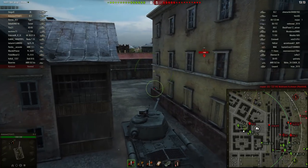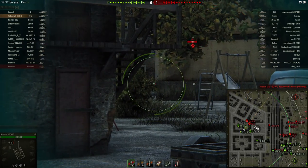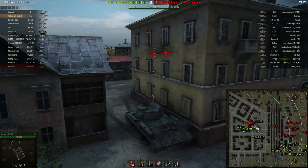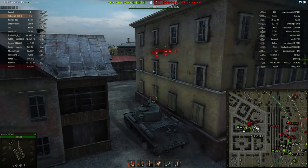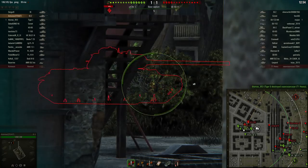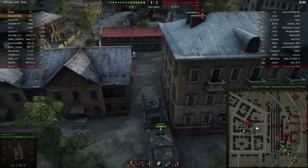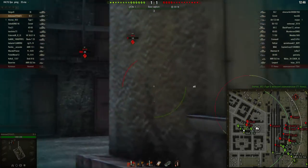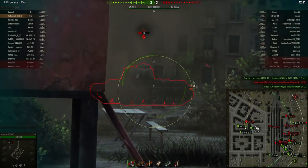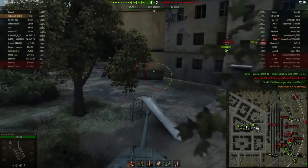Although we spawned on Encounter where most vehicles go to the right side, I've decided to go to the town. The densely urbanized area with house-to-house close quarters combat is better for me than the more open eastern flank. I also hope to push through here very aggressively and then loop around to get the rear of opponents on the eastern flank — something I try to do very often in the IS-2 because of the mediocre penetration.